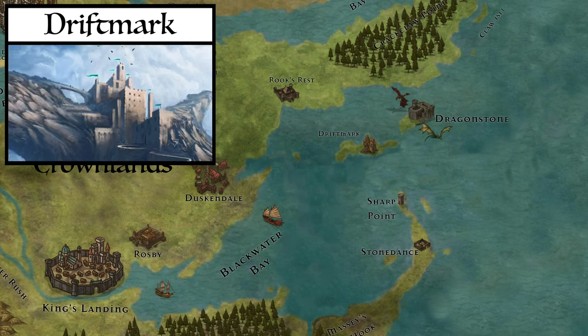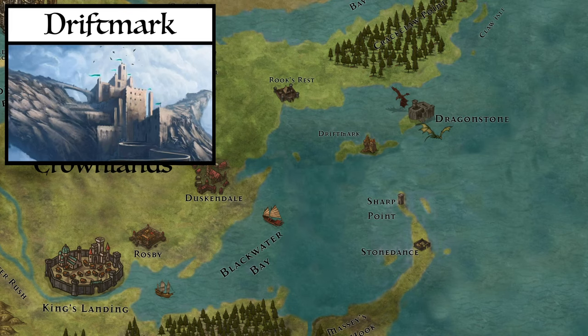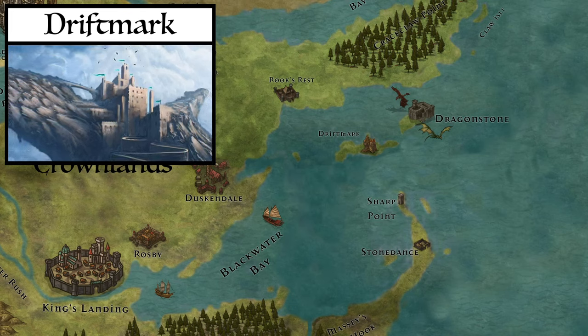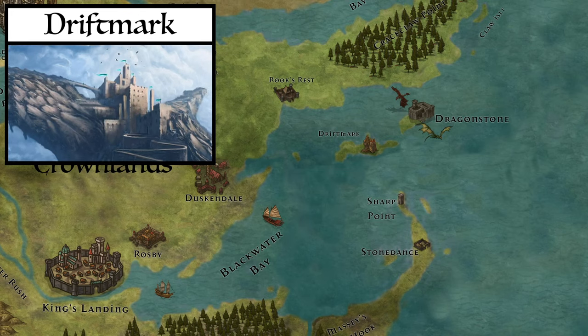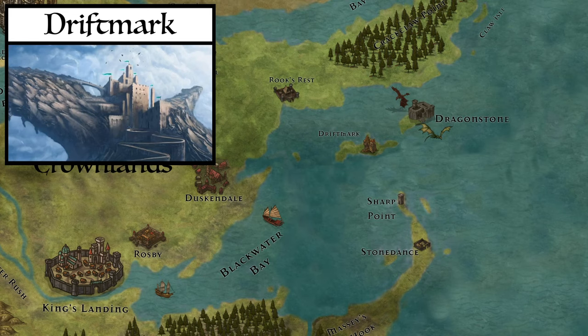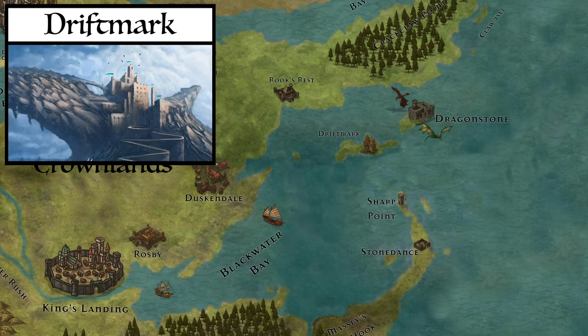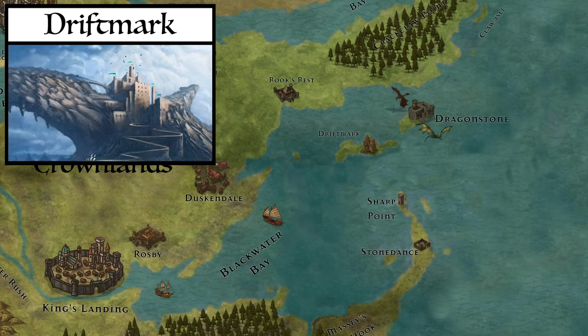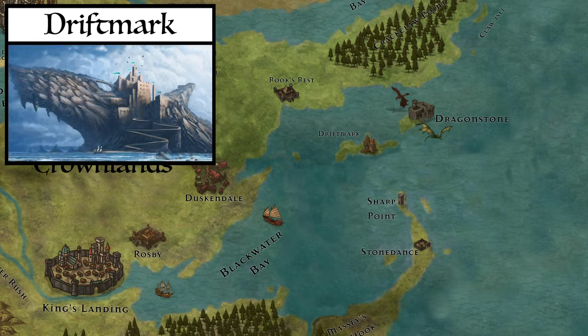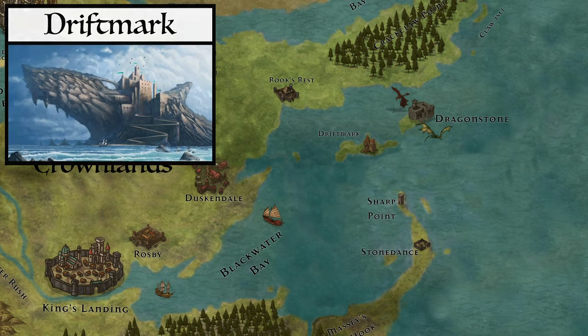Though they did not hold the capital and the Iron Throne itself, having the power to block all trade entering the city and the trading power of Driftmark itself put extreme economic pressure on Aegon and the Greens. In my view, it is no coincidence that once Driftmark did eventually fall and was sacked, and once Rhaenyra left Dragonstone, she slowly started to lose control of the war — she no longer had the power and defence that Driftmark offered her.